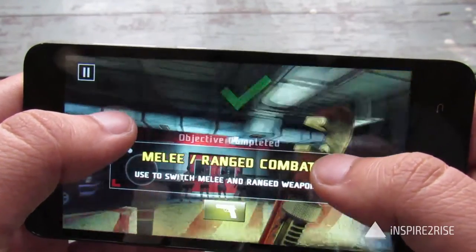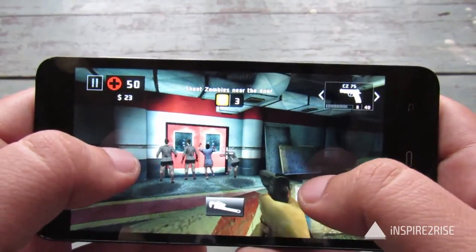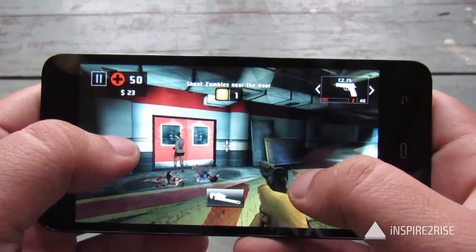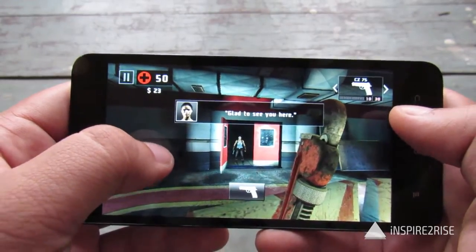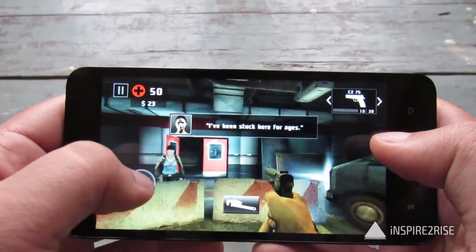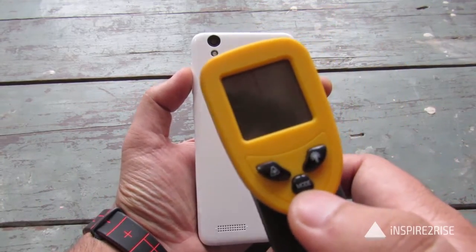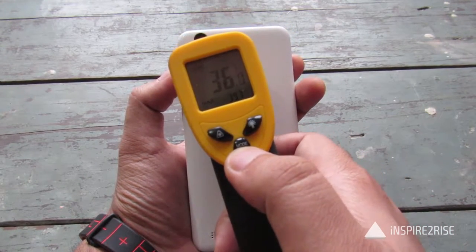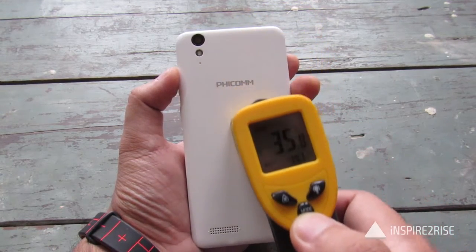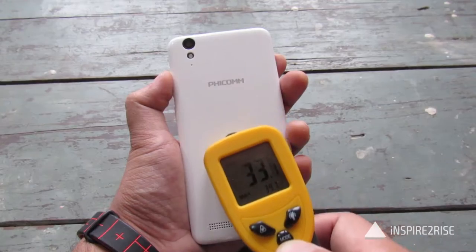The game is still going on and we have switched on the weapon and killed almost everyone. The device feels like it's heating up a little bit, so let us check the temperature. The temperature at various points on the device is 34, 33, 37, 36, 35, 33, 33, and 32 degrees — different temperatures at different points.